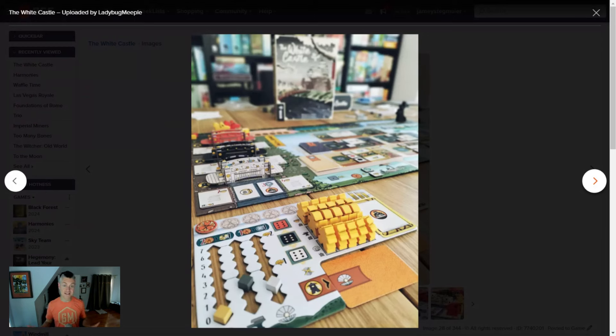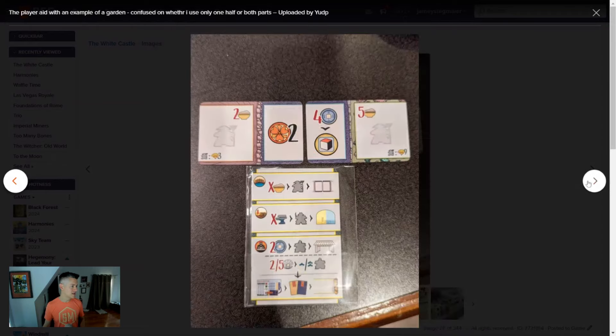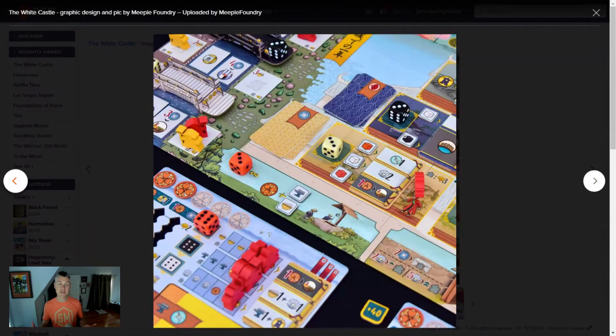The highest value die is nice to take because it often results in you gaining coins when you place it. For example, when this player placed this three-value black die — if that was the highest value die at the time and the number printed on the board was lower than three — then you gain the difference in coins. But if this three was less than the value printed on the board, you have to pay that cost. So you can always place the die, but you either pay that cost in coins or gain that amount in coins depending on the die value.